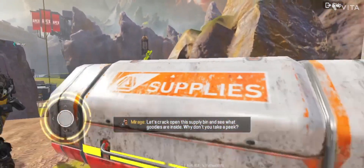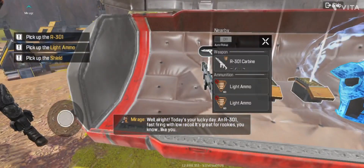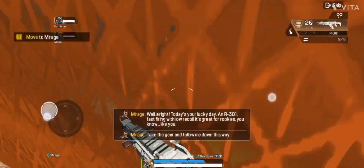Let's crack open this supply bin and see what goodies are inside. Why don't you take a peek? Well, all right. Today's your lucky day — an R-301. Fast firing with low recoil. Take the gear and follow me down this way.